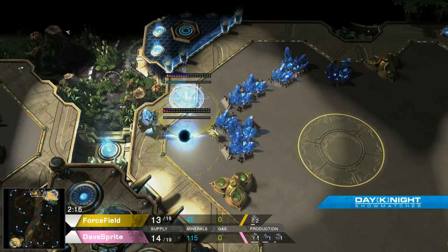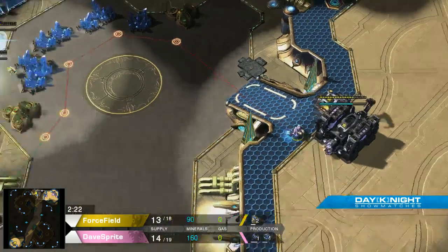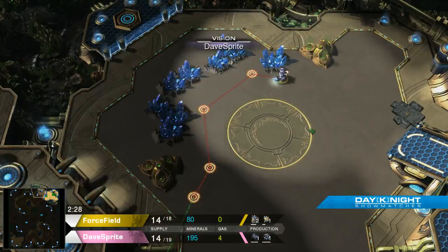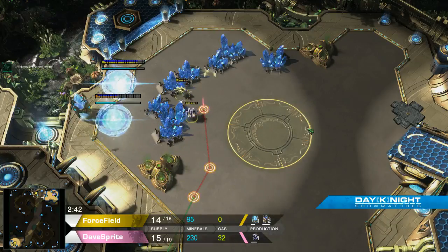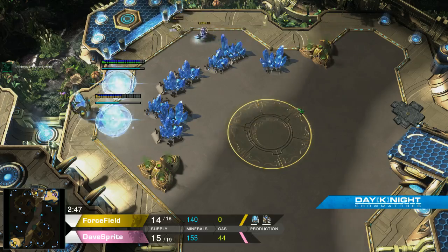There's no wall yet — Dave Sprite has come down to check. Here's how you defend against this: the first thing you do is you see it coming, and then you corner the probe. The probe is mineral walking, good, but very nearly dead.